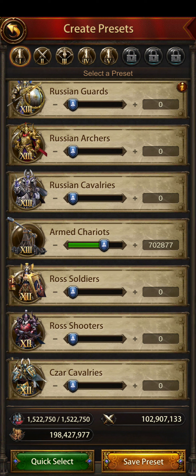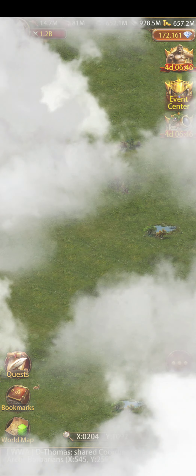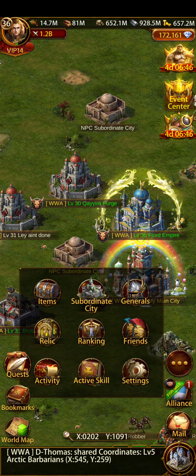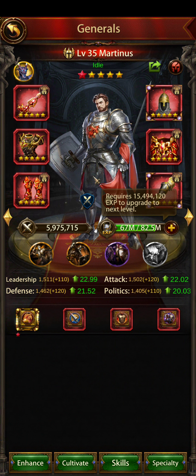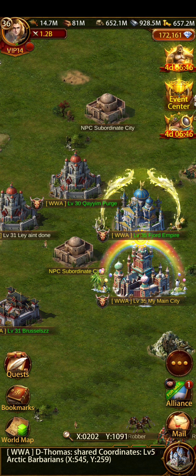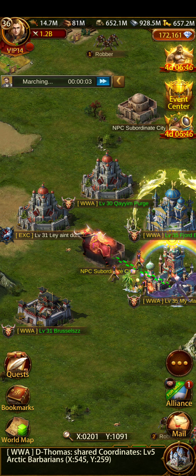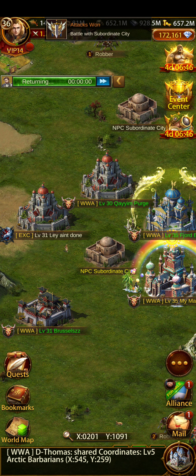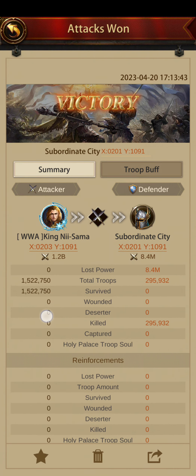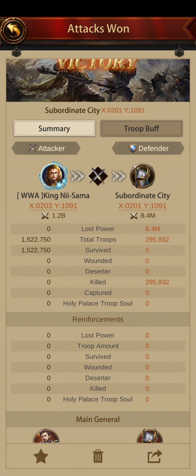So you can see I have my preset with the generals I want to level and all of my siege — a thousand of each troop all the way up to T11s, then about 400,000 T11, T12, and T13 siege. I'm going to save my preset and attack the sub. Before I attack, my Martinez has 67 million XP right now. Looking at the report after the attack, you can see there are no troops killed — that's what you want. If you're getting any troops killed, you're doing it wrong and need to rework your layers. Maybe you need to build more siege.